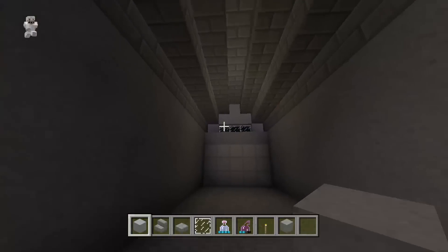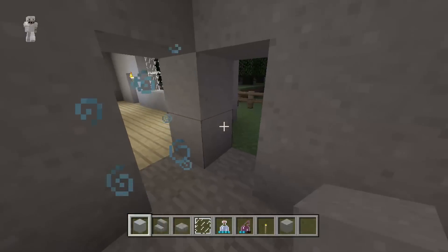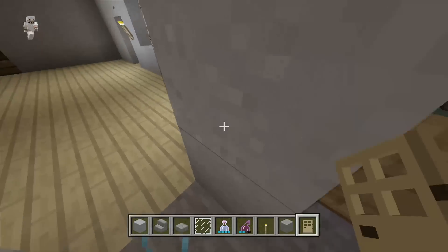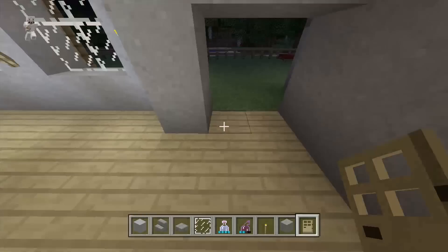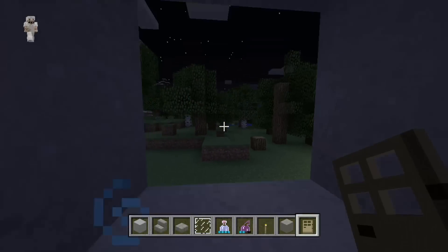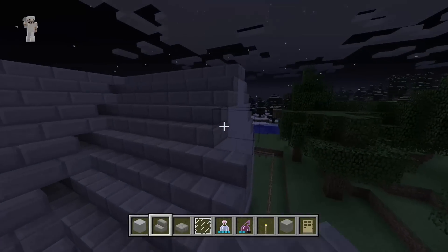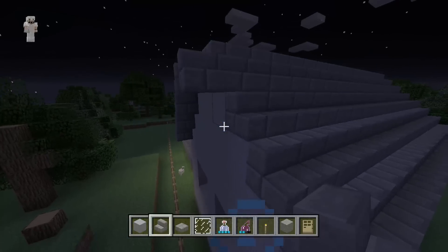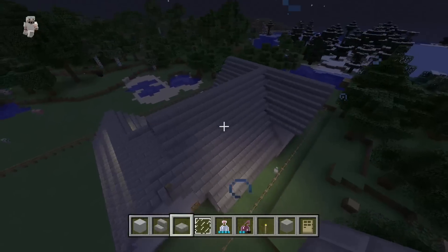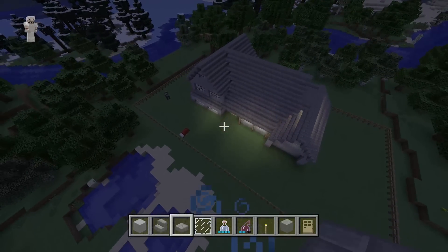We actually want to leave this open since we have this window here. Let's put doors in all the doorways and then part one will be done. Put the door in the right spot — doors here, one more there, and in the bedrooms. We also need to extend this out one farther from the house. There we go! Thanks for watching guys, please rate and subscribe. Stay tuned for part two. Again, thanks for watching — please rate and subscribe and stay tuned for more videos.